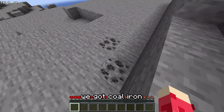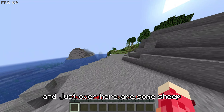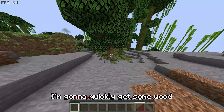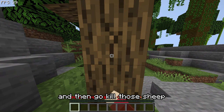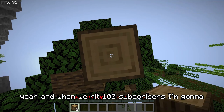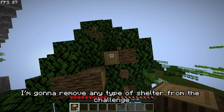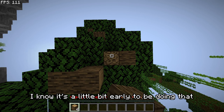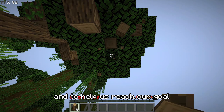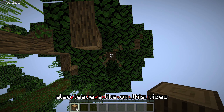We've got a pretty good spawn — there's coal, iron, and just over here are some sheep. I'm gonna quickly get some wood and then go kill those sheep. When we hit 100 subscribers I'm going to remove any type of shelter from the challenge. I know it's a little early but we're so close — hit that subscribe button below and leave a like on this video.